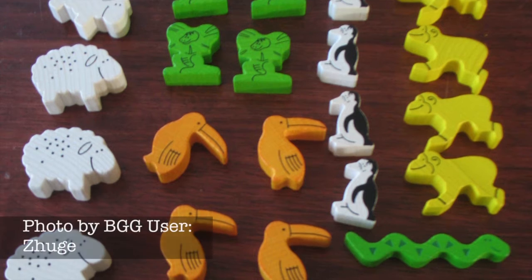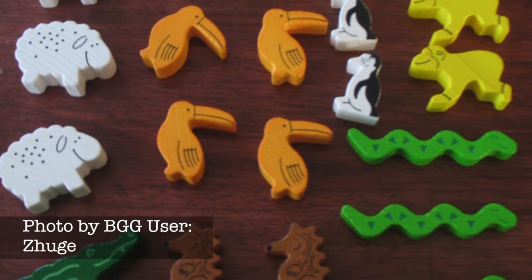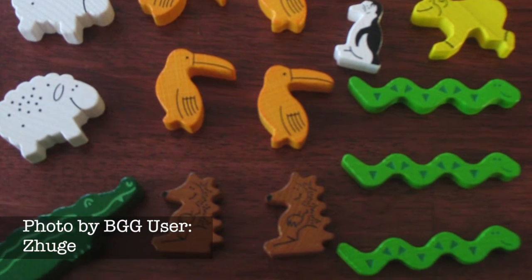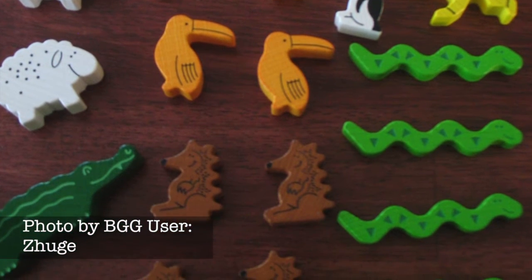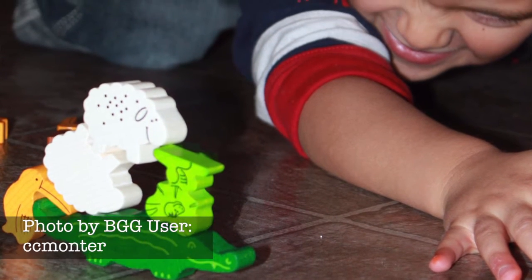How silly would a pyramid of snakes, monkeys, and birds look? Now your kids can find out thanks to Haba's Animal Upon Animal. In this classic, each player places an animal in a stacking pyramid structure, but make sure no animals fall off while doing so or you'll have to take two animals back into your pool. The first player to go through their pool of animals wins. The tactile and dexterity elements of this game help kids of various ages engage quickly, and it's easy to see why this game has been so popular with children since its release.